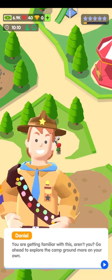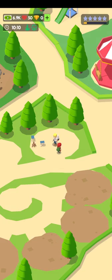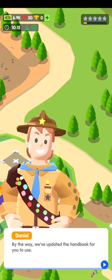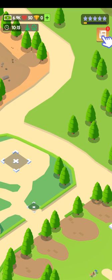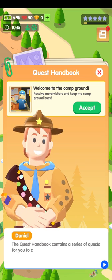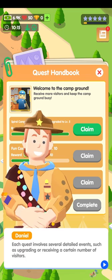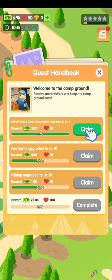Getting familiar with this — go ahead and explore. He's preparing for a bonfire! We now have free movement. So I've got 7k. There's a quest handbook — let's have a look. The quest handbook contains a series of quests to complete; each quest involves detailed events such as upgrades or receiving a certain number of visitors. To encourage you to complete quests it comes with rewards, like most games. Sparrow camp construction upgraded to level five — done that.